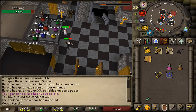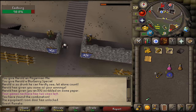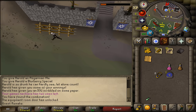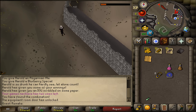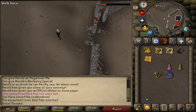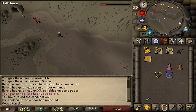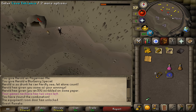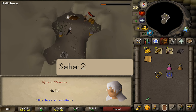Go south and exit the castle. Run west of the castle and hug the northern wall. Look for a cave and enter the first cave you see while running north-west. Inside the cave, you'll find a guy called Saba. Talk to him and select option 2.